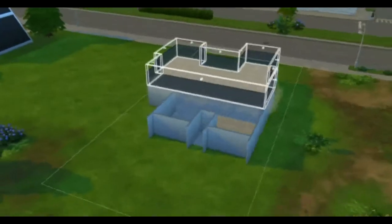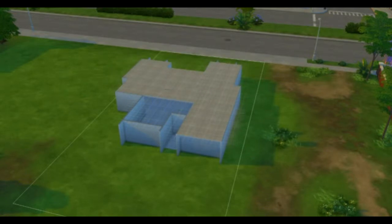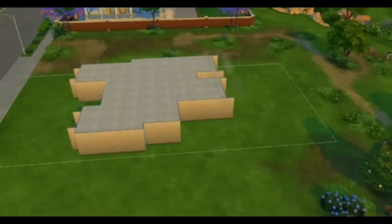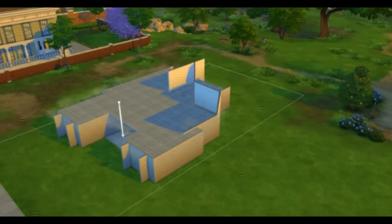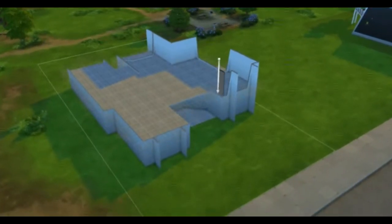And here, as you can see just now, I removed the default ceiling just to add my own ceiling — I just want it that way. Also, I want to bring out one point about these ceilings: if you try to put flooring, it'll only be placed on the boundaries of the flooring. So, there it is.